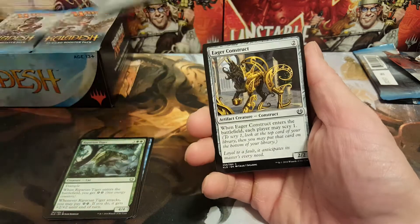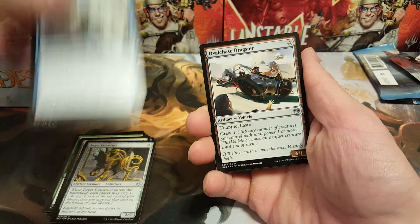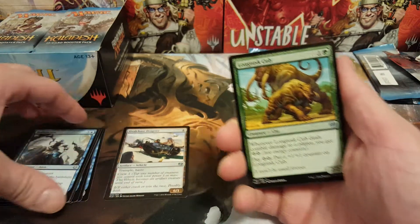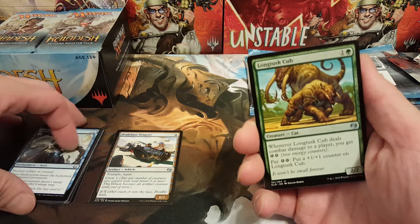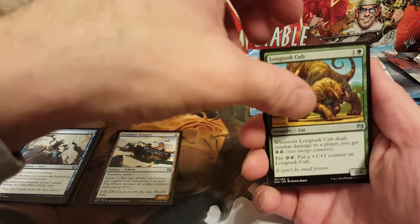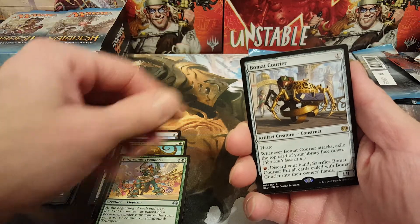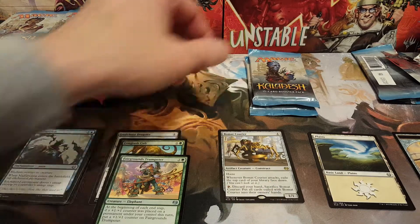Aethertorch Renegade, Eager Construct, Malfunction. Alright, first uncommon is an Oval Chase Dragster — trample, haste, crew one — basically like Ball Lightning. Long Tusk Cub — sweet, good card. Fairgrounds Trumpeter and the rare is Bomat Courier. Nice, not a bad rare!